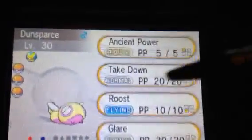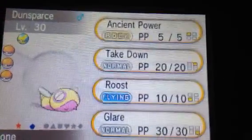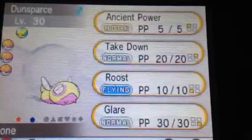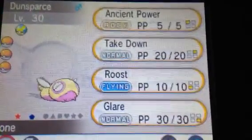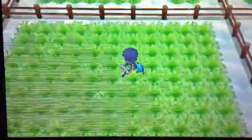Anyways, take a look at the shiny Dunsparce, looking pretty in pink. It's the Landsnake Pokemon. So it was kind of a fast hunt at 437 random encounters. Now let's see it in a random encounter. See, there's normal Dunsparce. Here is my shiny Dunsparce. Beautiful.